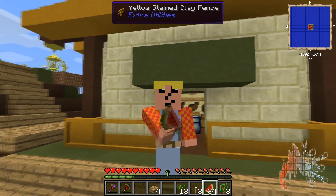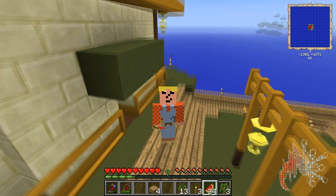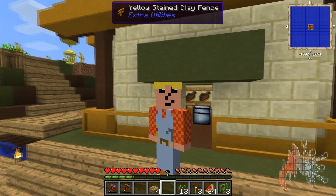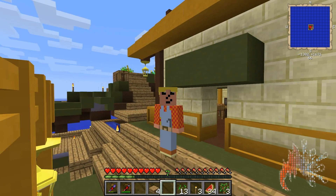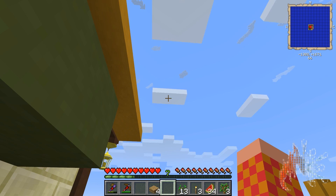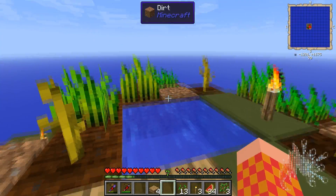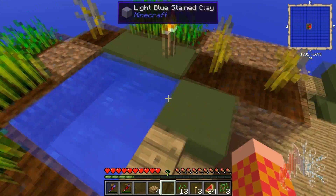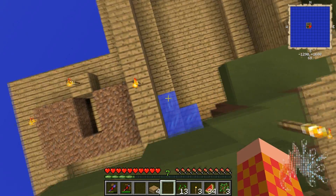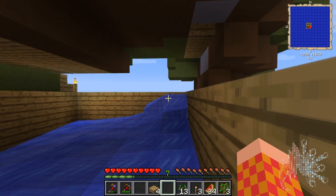Hey guys, it's FasterThanYours doing Agrarian Skies episode 3. I'm gonna talk about making clay, what to do with the hammer, and a few other things this episode. The main reason I want to make clay is because I want to get my water from up here down here, and I want to make a bigger fishing area down here.